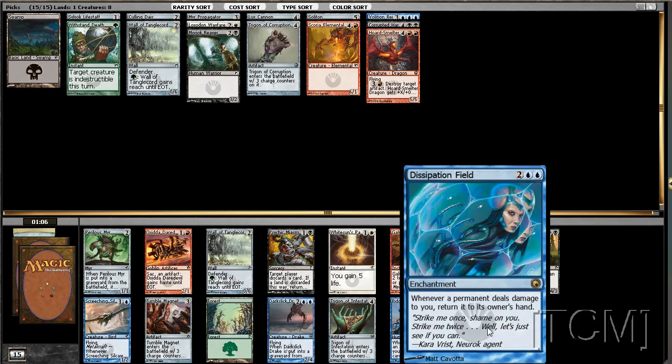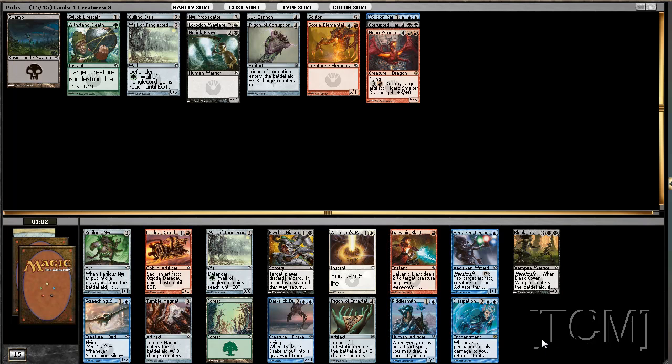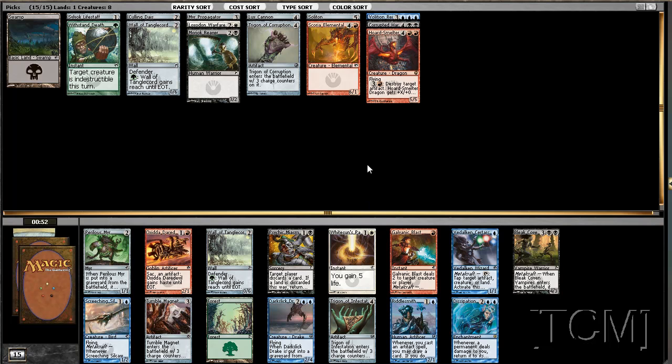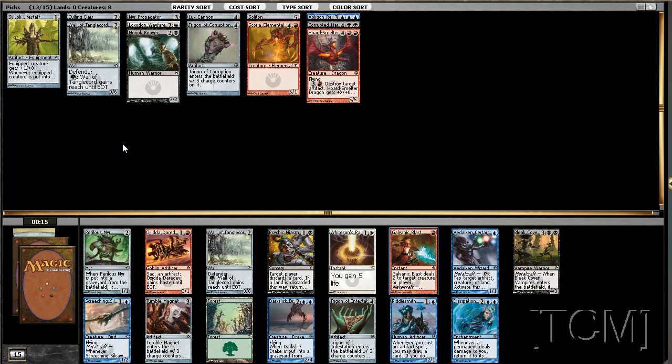Alright, what is this blue rare? Whenever a permanent — okay, that's pretty bad. Still trying to go for the control route. This card's pretty good and so is this one. Oh, this Tumble Magnet will be pretty good too, but I really just need proliferate cards. I really don't know what the pick here is — there are tons of different ways I can go. The Blast is probably the pick — it's just removal and I'm already red. There's the Smelter Dragon too. I think the Blast is the best pick here — just removal, can get rid of their biggest dude.